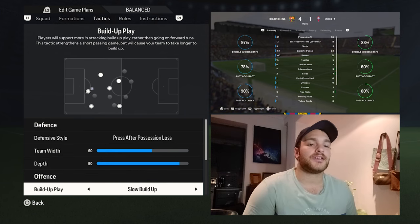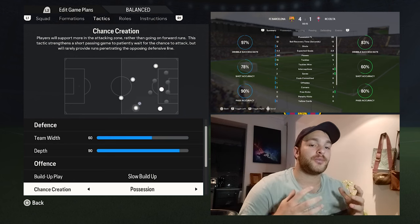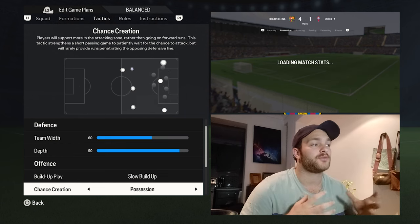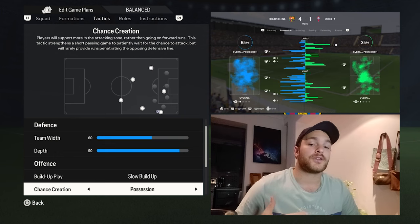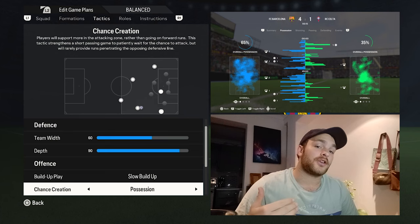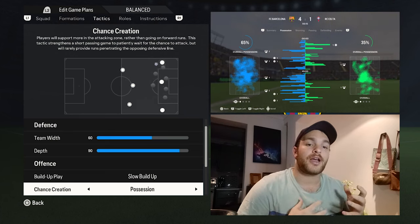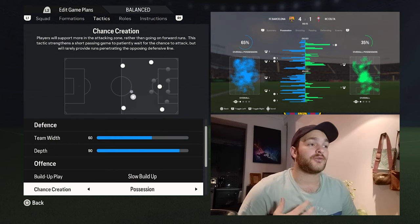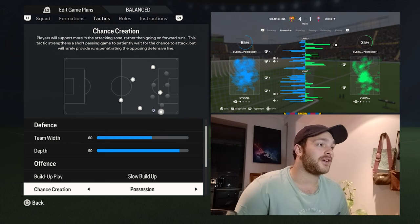As for the offense, I've set it to slow build-up and possession. It's a tiki-taka system. You do want your players to hit those little quick five-yard passes, interchanging, pass and move, and you want to maintain possession over the course of the game. You don't want players sprinting up the field with a fast-paced build-up or long balls. You want to maintain control of the game — a slow build-up with a position-based chance creation is what you can use to replicate that style.